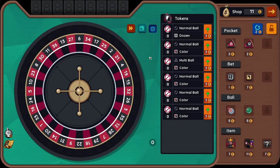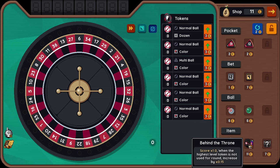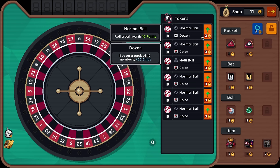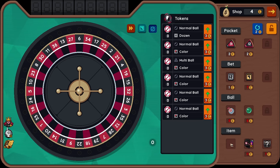11 coins. The first bet of each round, place additional 40 chips. That seems great. Behind the throne: when the highest level token is not used for the round, increase by 0.15. I also like that, but we can't afford to do much with it. So give me Pioneer.